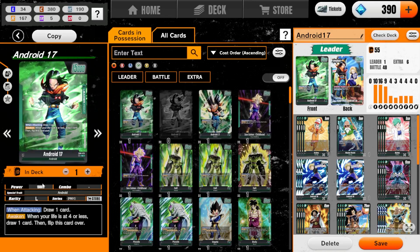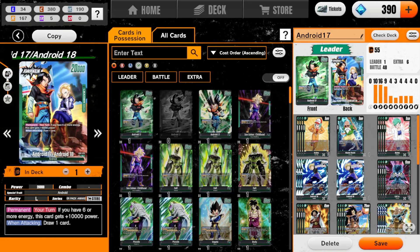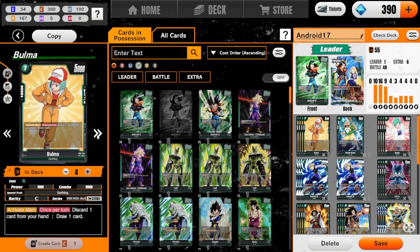Android 17 — we've seen him plenty of times. Draw one, awakens at four or less, and then if you have six or more energy get posted on power and then draw one when attacking. For the rest of the package we are playing four of the one-drop Bulma to discard a card to draw a card.